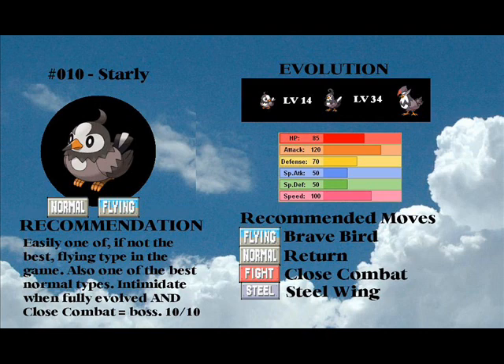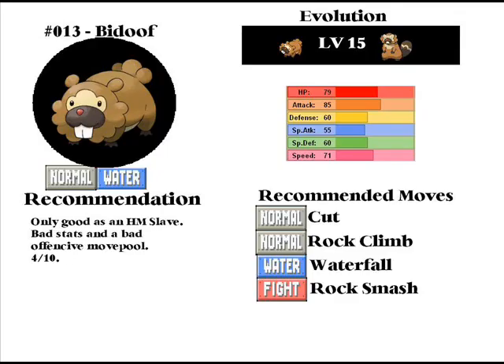Our next Pokemon is in fact Bidoof. It's only good as an HM slave, as you can see by the recommended moves. Its stats are not good. It evolves into Bibarel at level 15 and gets a water type. It's a pure normal type to start, and then when it evolves it becomes part water type. It can learn 6 of the 8 HMs.